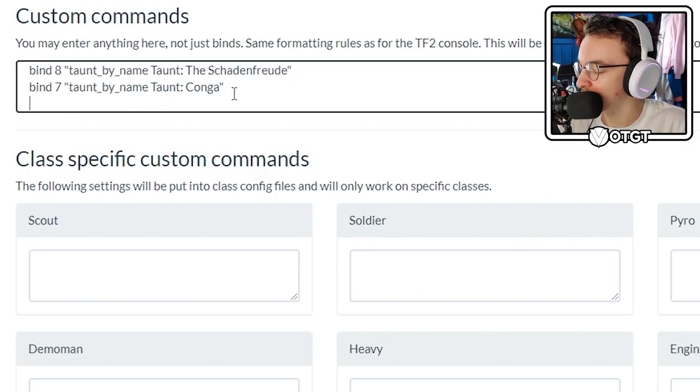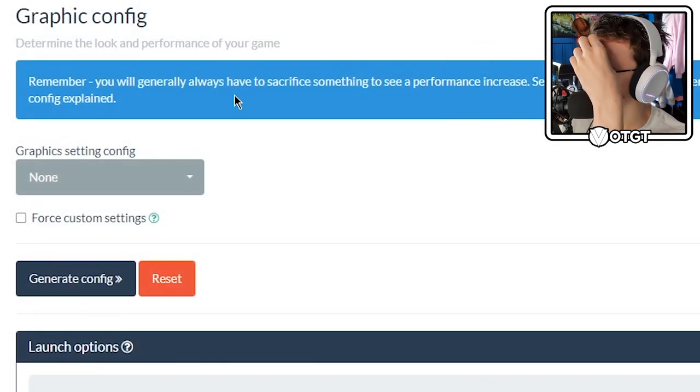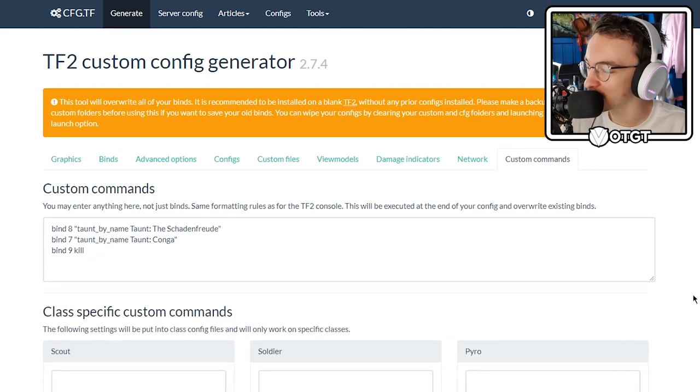And then I'm going to bind 9 kill. After a quick minute or so getting my settings just right, I've got the binds. We've got a kill bind, we've got a laugh bind, and we've got a Conga bind. The only binds you really need in TF2.